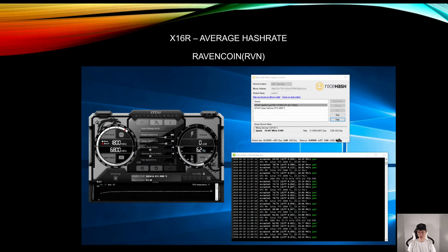For X16R — so Ravencoin — Ravencoin does fluctuate, so I just took the average. It fluctuated from 16 to about 21 megahashes and averaged around 19 megahashes.